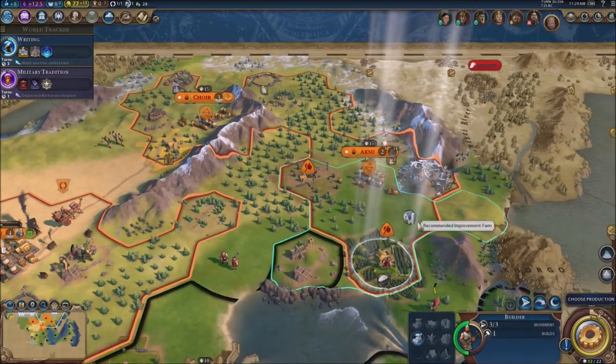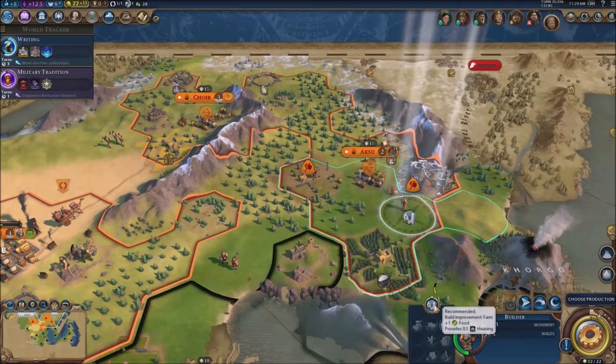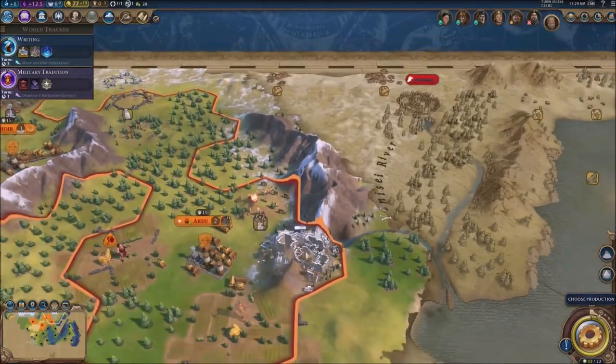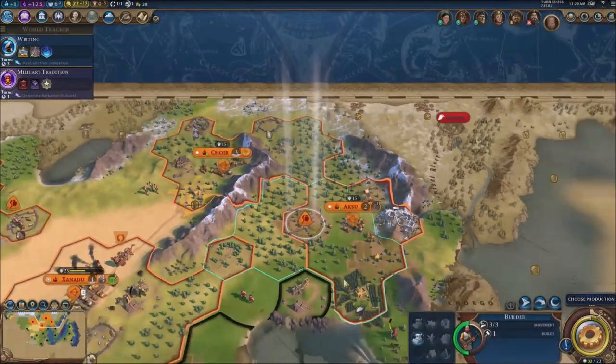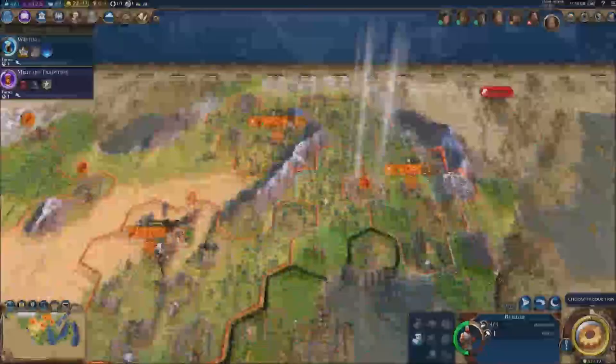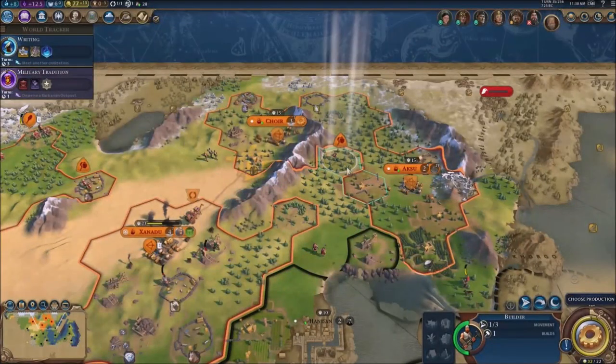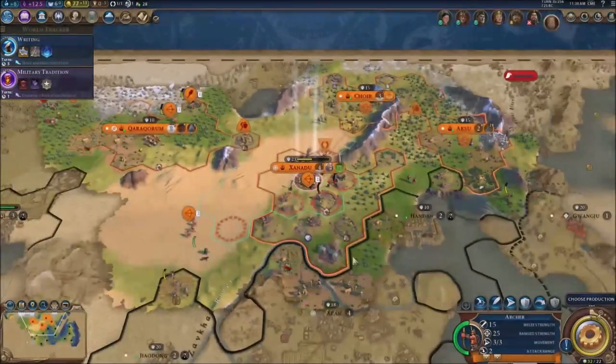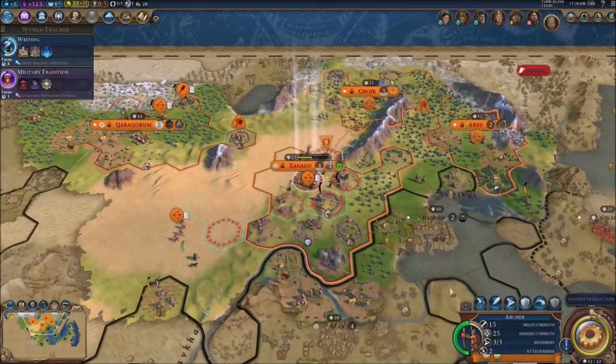Let's send this guy over right here and get another farm going — just like that. The wonder that we were working on, yeah, now we can work on it again — okay good. That builder doesn't have anything more to use him for so we're gonna send him north where he'll be more secure. I'm more scared of the Chinese than the barbarians, that's for sure.